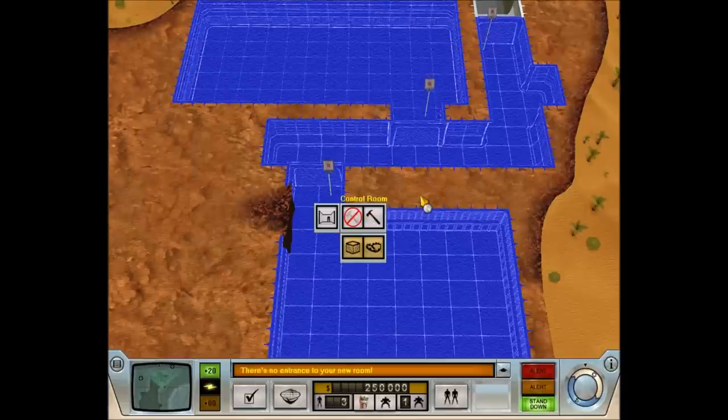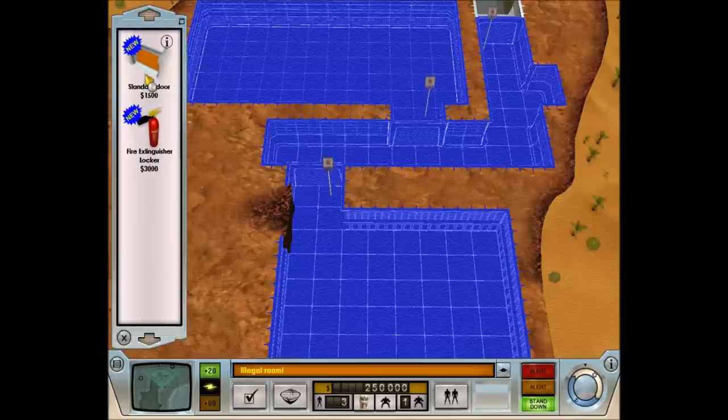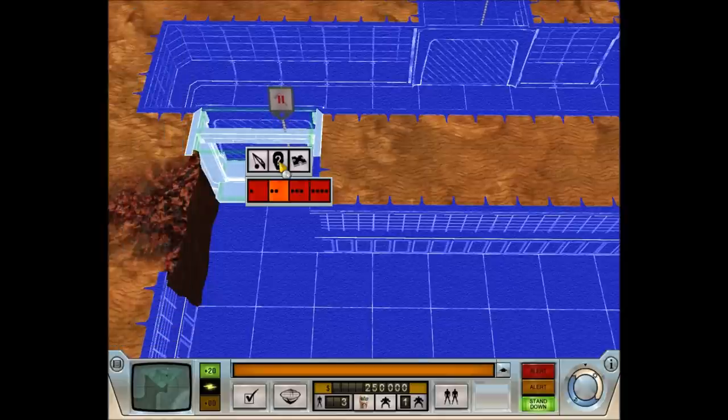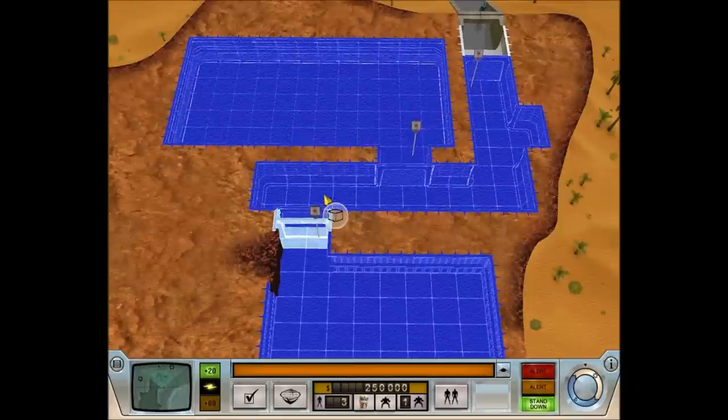I'm also using a mod that makes the doors look slightly different, and every single minion is changed around. You can see there it says 'welcome' on the standard door. That'll change to 'staff only' when it actually gets built. So we'll set our construction workers to building that.